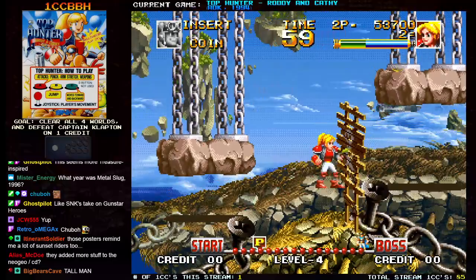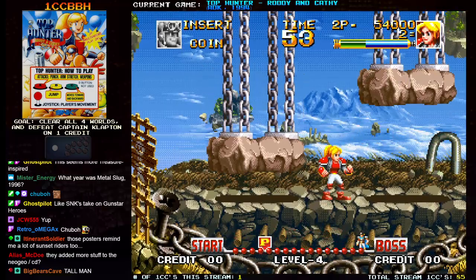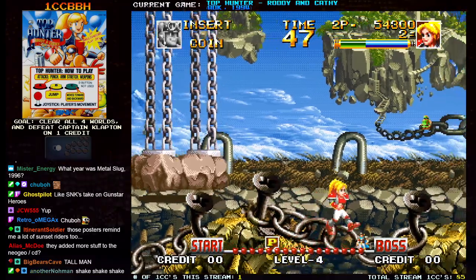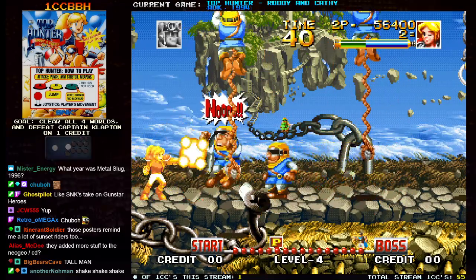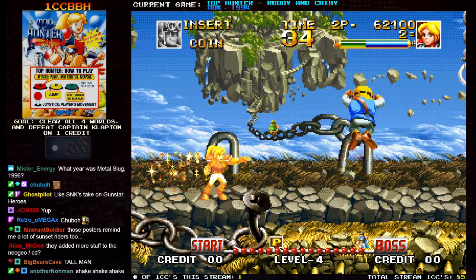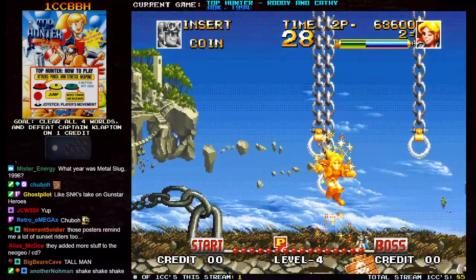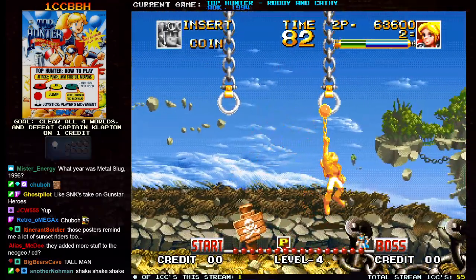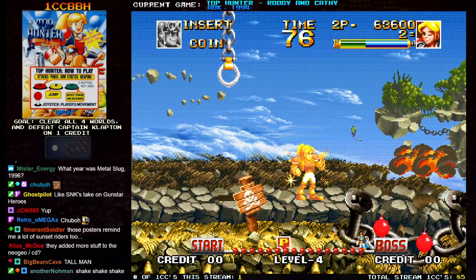The version that came out on the home cartridge and the Neo CD is a little bit different in terms of level progression. Every world is supposed to have three levels, but you only play two of them in the arcade version. Whatever world you pick first, you'll play stage one of that world, and then the second stage will be stage three. For every world after that, like if I pick the ice stage next, it'll actually take me to stage two, and then stage three for the final part.